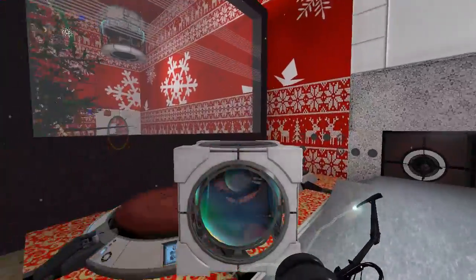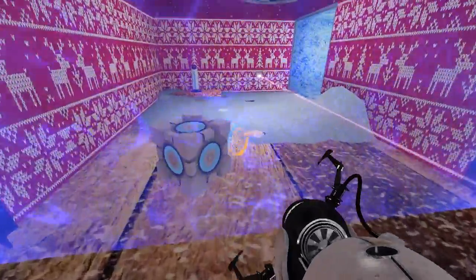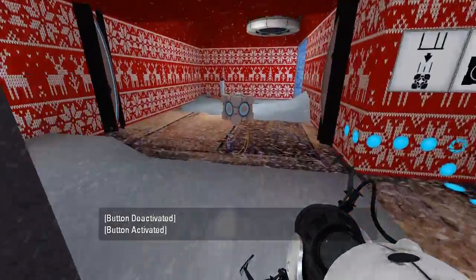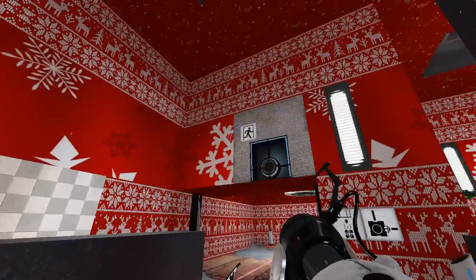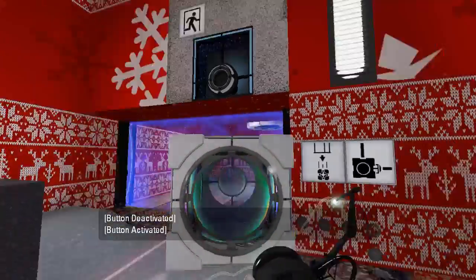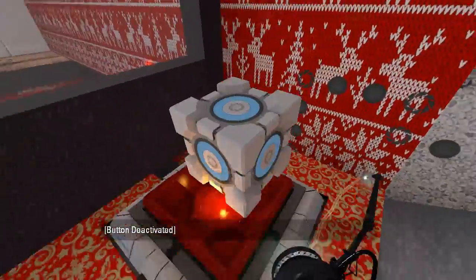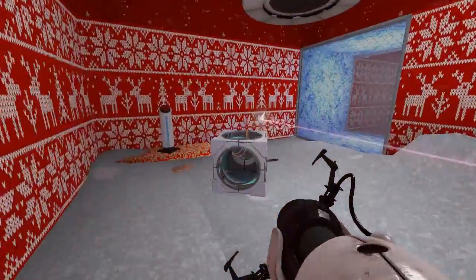Yeah, there we go. That's something I can do. Now we're making progress. Let's get the cube out first. Maybe we can put this cube here — that activates the laser. Alright, let's use it to burn the turrets for now. One thing at a time. Put this in here and put this back on this. Come on, get on there. I see you laughing, Deathwish — don't think I don't hear you.